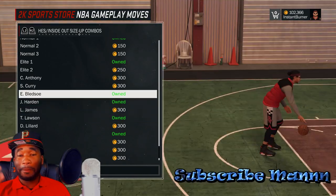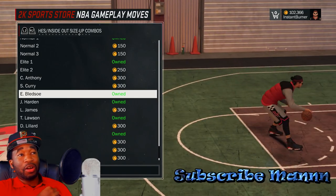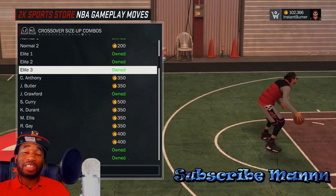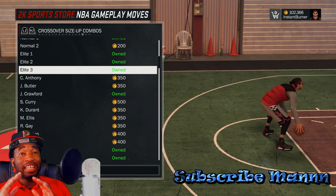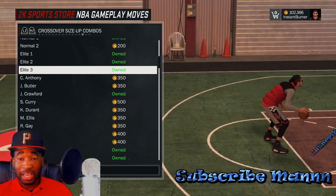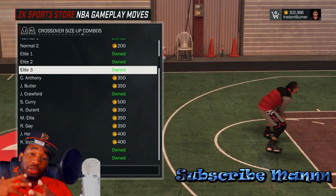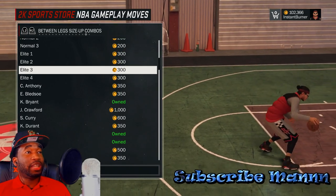For the inside and out size-up, I put on Eric Black - it's one of those things a lot of people don't even use so it's not a big deal. For the crossover size-up combo, I'm using Elite 3 because it looks just like my basic size-up Normal. You can see it on screen - no wasted movement, so you don't know which way I'm going. That's why I try to correlate my moves, so you can't tell which way I'm going.